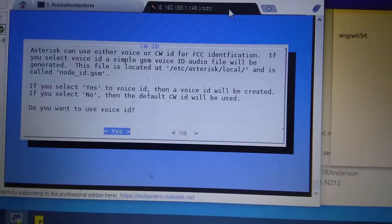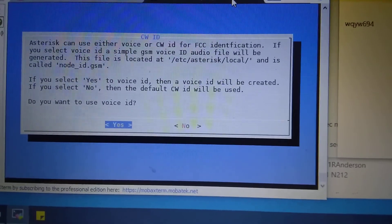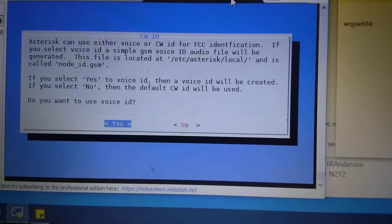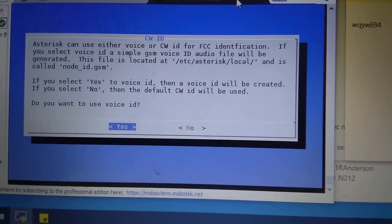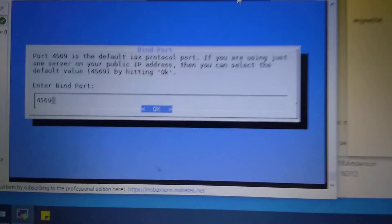Because of the simple fact you can Google my call sign and it will tell you — it will take you to a home page and it will actually tell you kind of what we're doing here. As you can hear, it's speaking now — that's my repeater that's IDing right now. So yes, I want a voice ID.